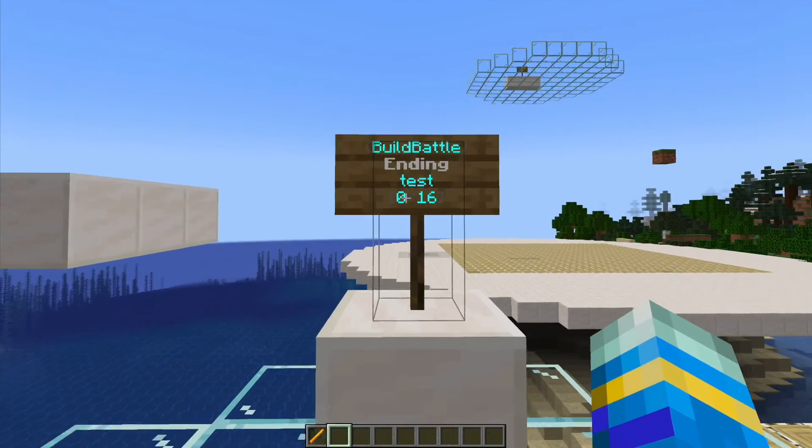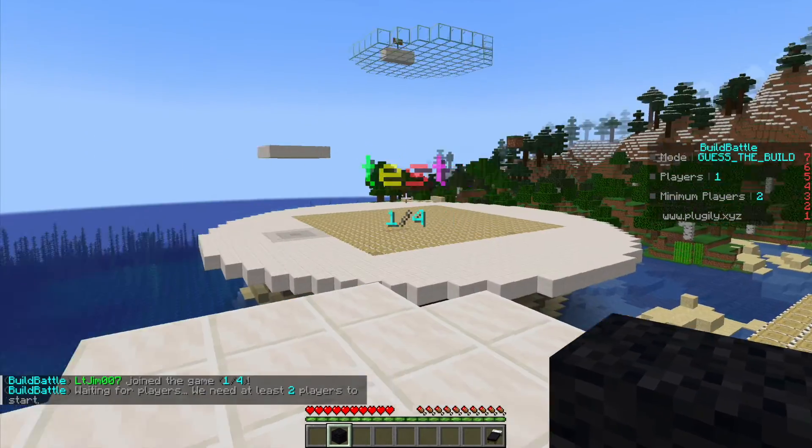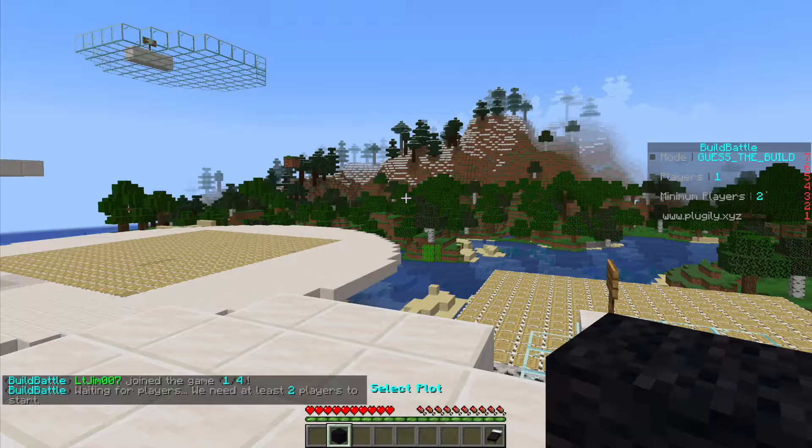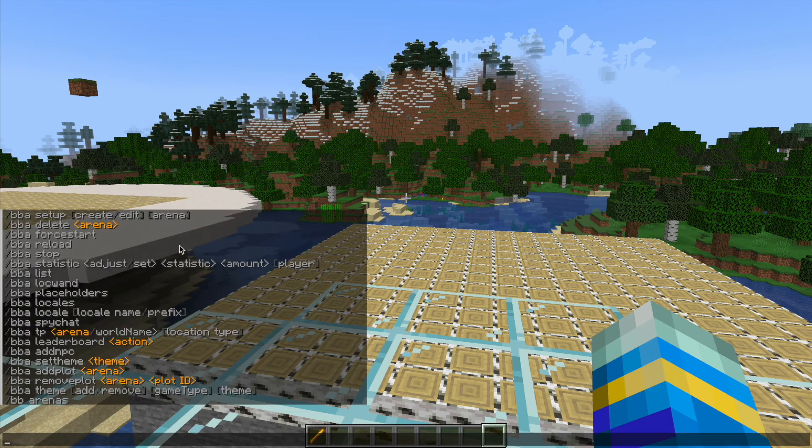If we have a look at the sign, it's currently showing 'ending', but if I right click you can see it says 'test, one out of four'. We can select which plot we want — those two were created earlier. If you do /bba you can see there's an absolute ton of commands that you can use.